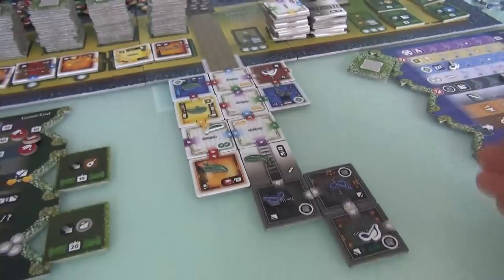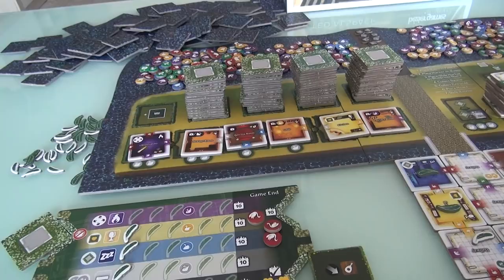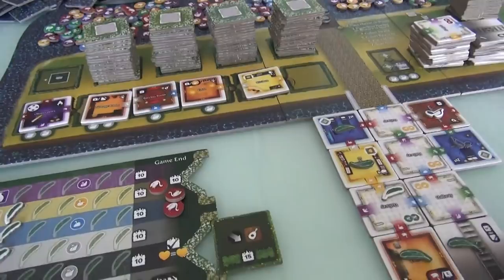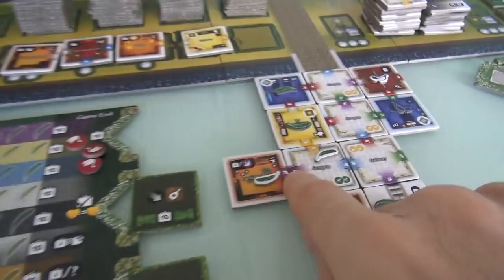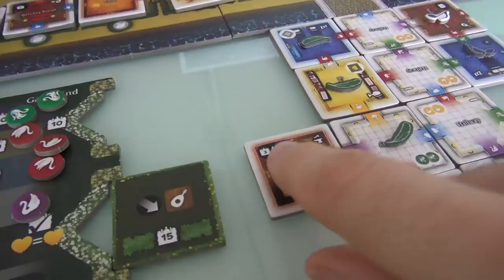If I can complete a room right now — and I can — I'm going to take this laundry room and put it, remember I wanted to complete... hey, I just completed my hallway with a little dead-end utility room! This is my second utility room. I get a purple swan for matching swans. And hey, this is finished and this is finished. So I get two green swans for finishing my hallway, and every purple swan is worth three points to me now at the end of the game. I got a lot of bonuses off that!